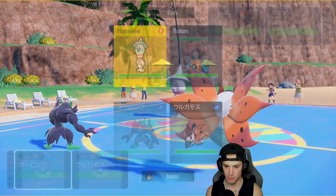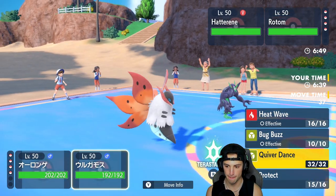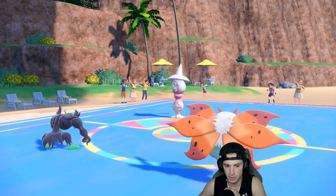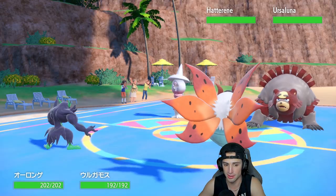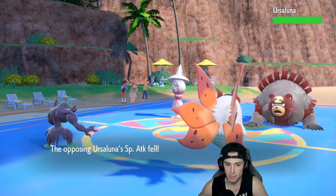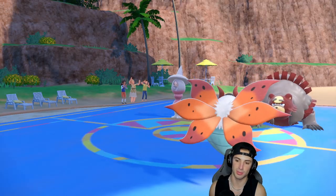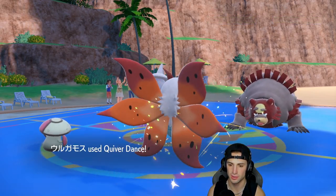They end up hard swapping into Ursaluna, and we get off a Parting Shot — that's big time. I don't have Reflect up though, so I've got to bring back out Grimmsnarl to get off Reflect. The Parting Shot comes out and I'm bringing in Amoongus with that Ghost Tera — especially because if that thing is burned it can do big time damage. Oh, but Ghost moves can't hit it. We do get off the Quiver Dance though. Trick Room is getting set up by Hatterene.